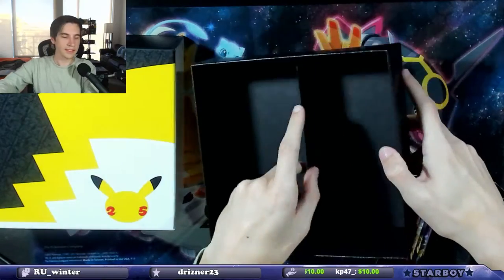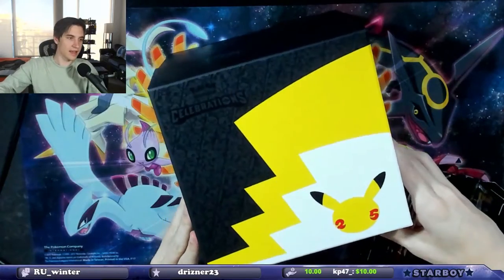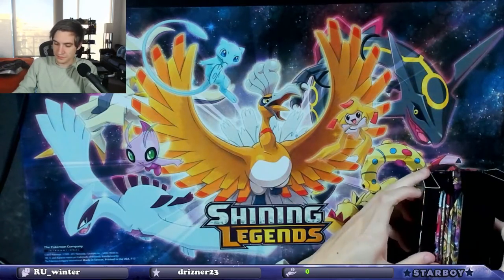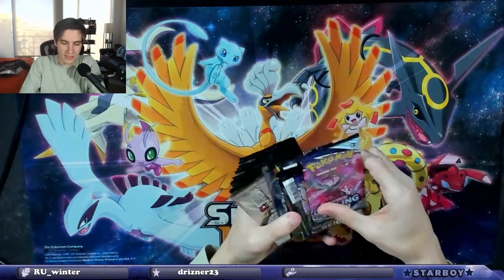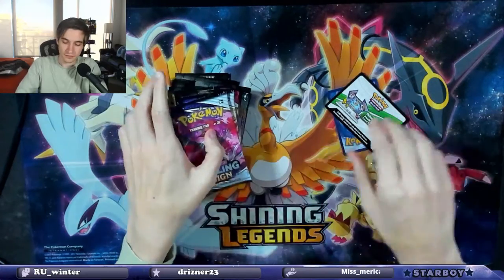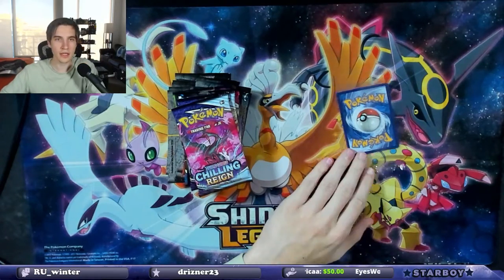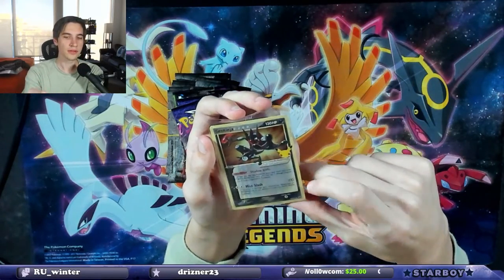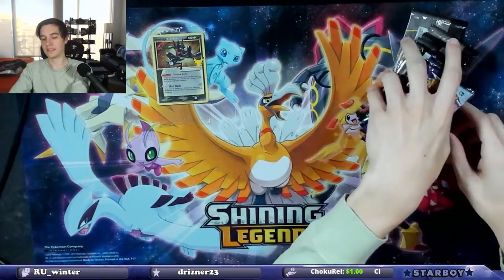More cardboard, and then here's another section with a little flap. We're gonna put this to the side — it looks beautiful, but we want to get into the meat and taters, which are the packs. There is the code card for anyone who wants it — big boy code card. And then we have this beautiful Greninja promo right here. It looks so good, I love it.